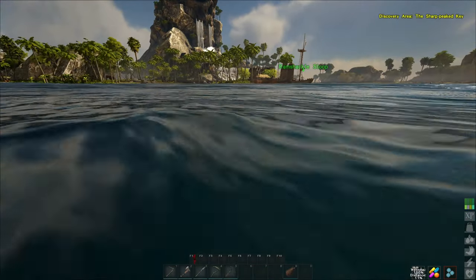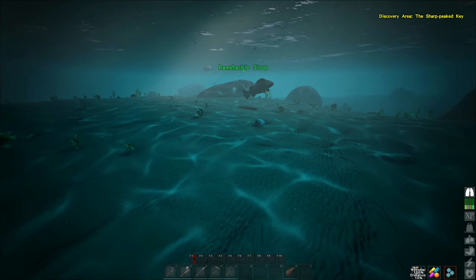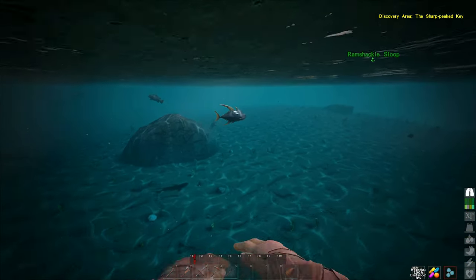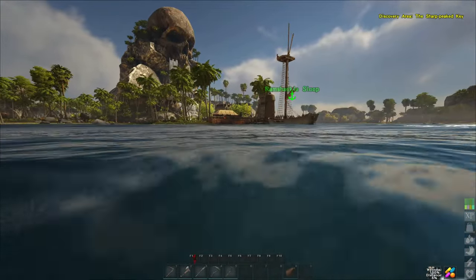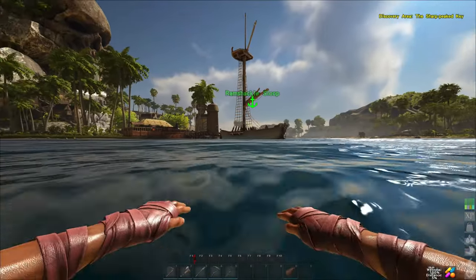That'll be plenty for right now, that is super simple - I can't believe I waited so long to look up how to get it. There's another tuna there, and two more - we're gonna leave them. It seems like they're all over the place around here so we have a good constant supply of oil. One of the other things it makes is the wall lights or lanterns.